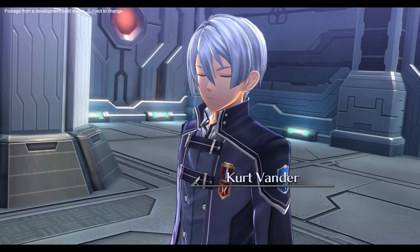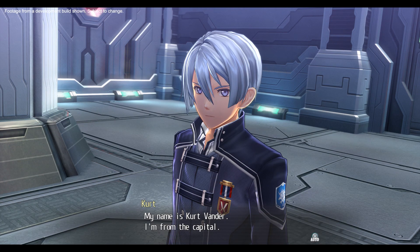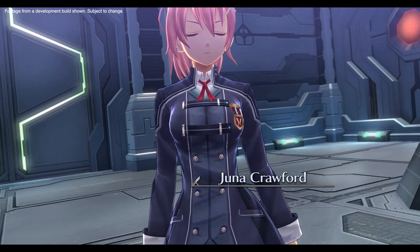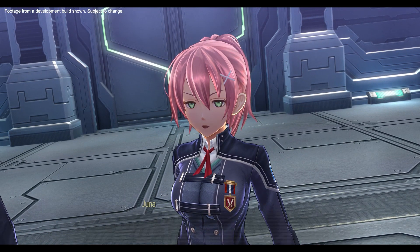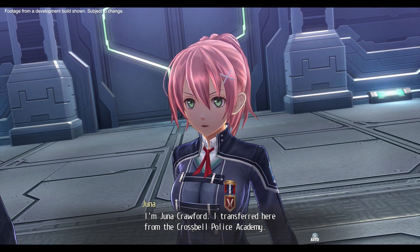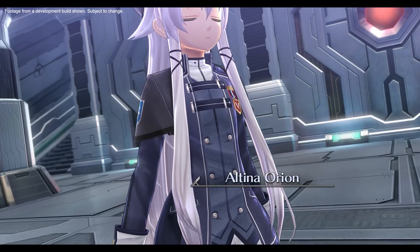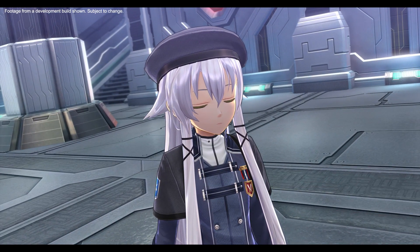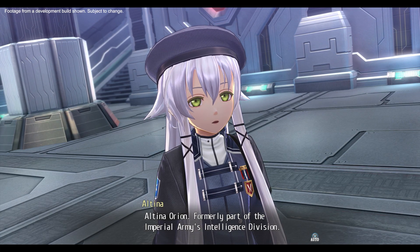Introducing the new students of Class VII. First is Kurt Vander, from the capital. Next is Yuna Crawford, who transferred from the Crossbell Police Academy. And finally, Altina Orion, formerly part of the Imperial Army's Intelligence Division.